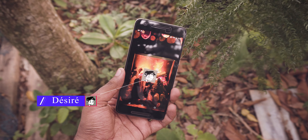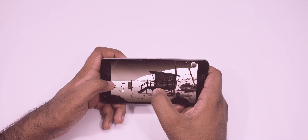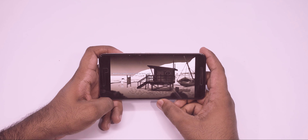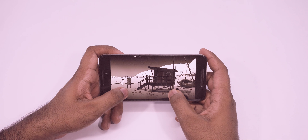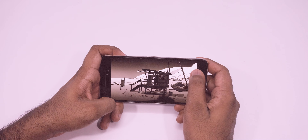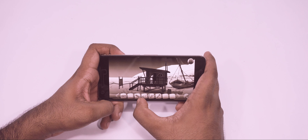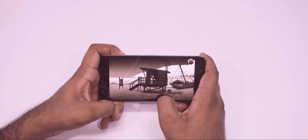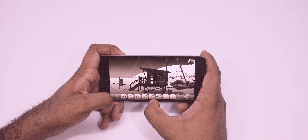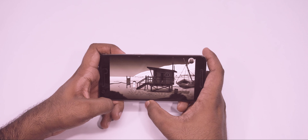Désiré is a game which revolves around Désiré, the lead character, who is colorblind to the point where he can only see black and white. In this adventure point-and-click game, you need to help the lead character solve mysteries and go on an adventure. There are some concepts in this story that a lot of people won't like, so if you're easily offended, be aware. Other than that, it's a slow-paced game with a lot of room for improvement.